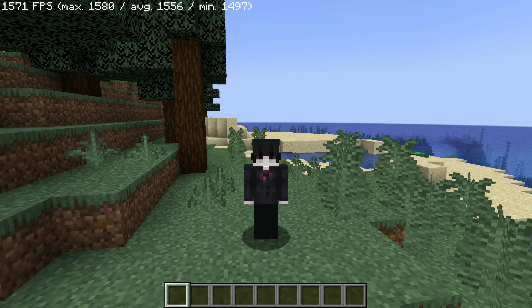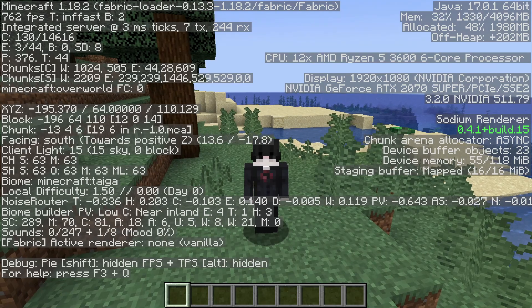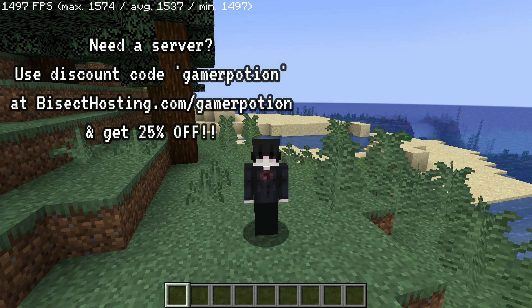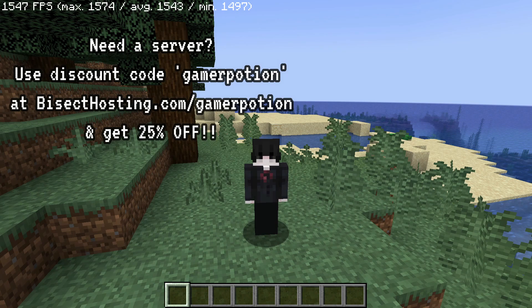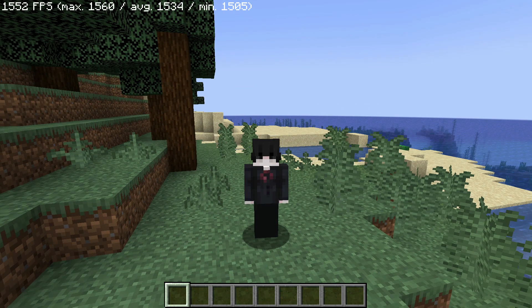As you can see on the top left corner of my screen, it does say Minecraft 1.18.2, which is the latest version I'm running. I'm using this on Fabric because all of the CaffeineMC mods are Fabric-based. If you're looking for Forge mods, some of these have been ported to Forge, but I'd recommend you only use them with Fabric.